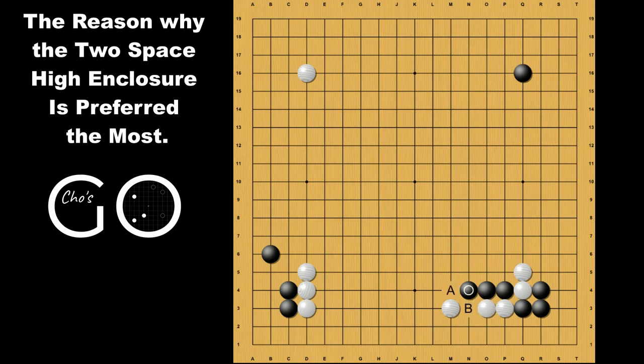The option of connecting is more complicated. The attachment is a good follow-up for black, and white comes out and pushes up. Black double hanes to sacrifice the three stones, and white extends. Black connects. Now white pushes and a big exchange occurs. Black hanes and double hanes, and white takes the bottom side while black takes the right side. This result is also quite even and playable for both sides.